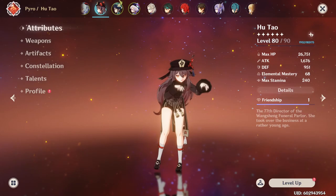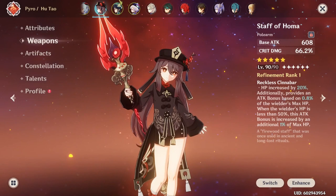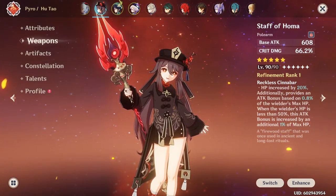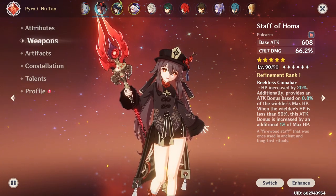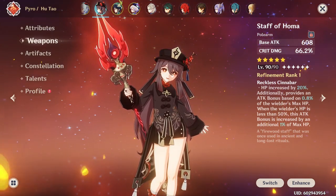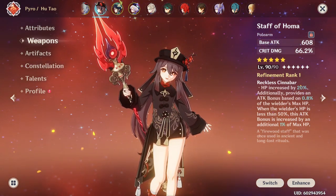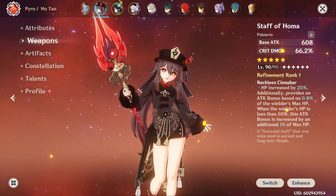Here's my level 80 ascension 6 Hu Tao — these are her final stats with her weapon and artifacts equipped. I'm personally using the Staff of Homa, which is undoubtedly her best-in-slot weapon because it has such strong synergy with her kit. The crit damage substat will stack on top of Hu Tao's crit damage that she gains upon ascension, and the passive is quite clearly tailored for Hu Tao as it will significantly boost your HP as well as your attack when below 50% HP.